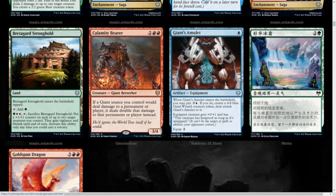We get a land: Breitagard Stronghold. Enters the battlefield tapped, you can tap it for 1 green mana, and it has an activated cost of 3 and tap — 1 green and 2 white in the ability. Sacrifice Breitagard Stronghold: put a counter on each of up to 2 target creatures you control. They gain Vigilance and Lifelink until end of turn. You activate this ability only any time you can cast a Sorcery.